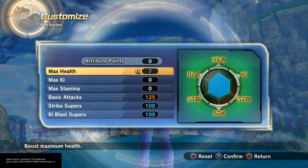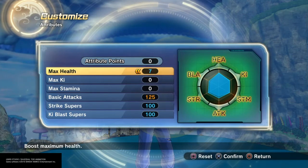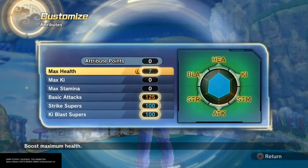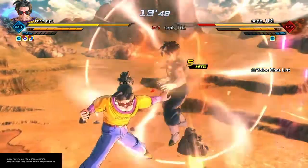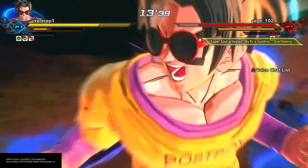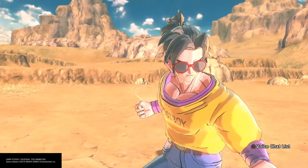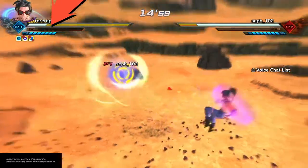Surprisingly, even with the minus five in basic strikes and key, you still do damage with a nail. The good thing about this build is that you can still do a lot of damage with basic key and strike supers. And since you have like 100 or 125 in each — put 125 on the one that you use most — you could incorporate a true hybrid.